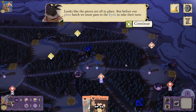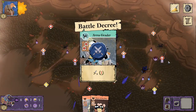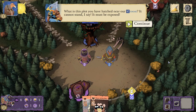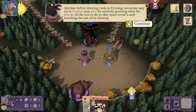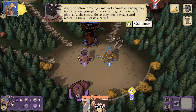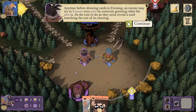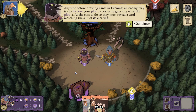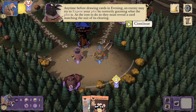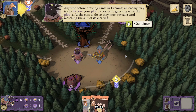Looks like the pieces are all in place. But before our plots hatch, we must pass to the Eerie to take their turn. They're adding a battle card. Any time before drawing cards in Evening, an enemy may try to expose your plot by correctly guessing what the plot is. As the cost to do so, they must reveal a card matching the suit of its clearing. They are supposed to just reveal the card to you, the Corvids, but it has been happening such that it reveals the card to the entire table right now. Hopefully that gets fixed.